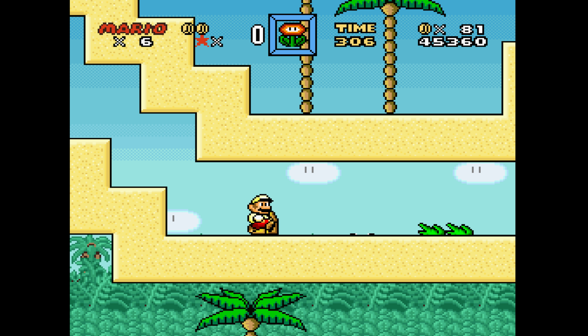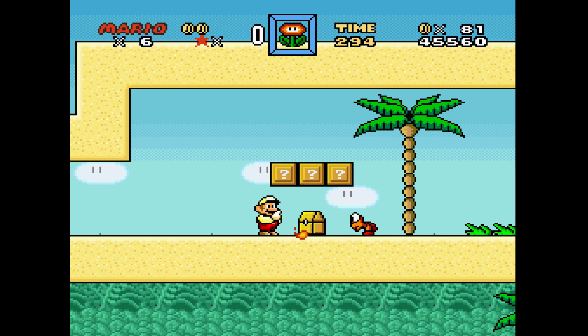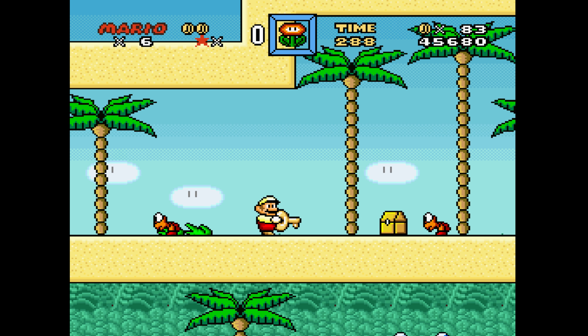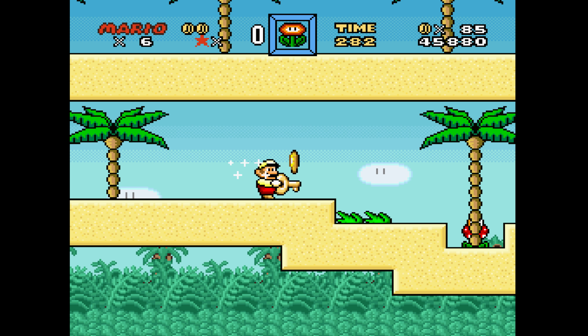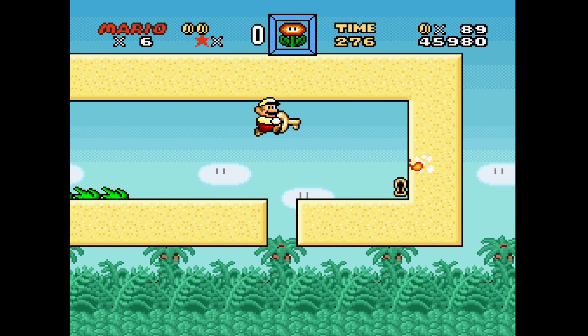Another Star Coin up here. Mario's head doesn't go up to his eyes — it's so cool. These chests bother me. Is this where the secret exit is? Because that's kind of something. I guess it's the first world, so I can't expect it to be hard or anything.